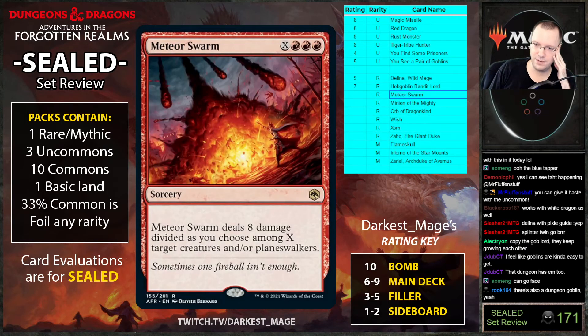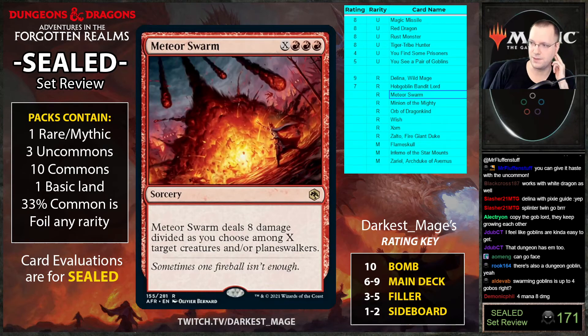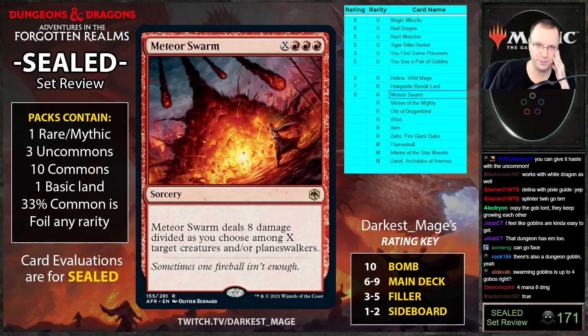Meteor Swarm: deals eight damage divided as you choose among up to X target creatures and planeswalkers. So it's a four-mana terminate, or a five-mana kill two things. This is pretty good — probably a nine. It's just twin strike. Four and six mana at triple red — I don't think triple red is that hard with all the treasure makers. Hoarding Ogre alone does it for you.